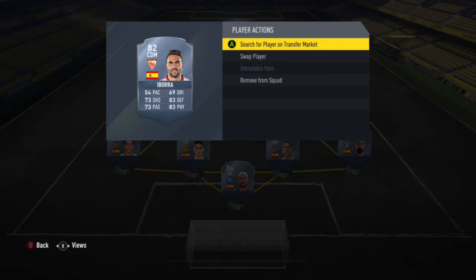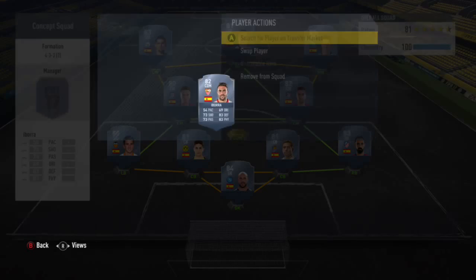For defensive mid, I put Ibora in here — 83 defense, 83 physical, 73 passing. He's a solid defensive mid.